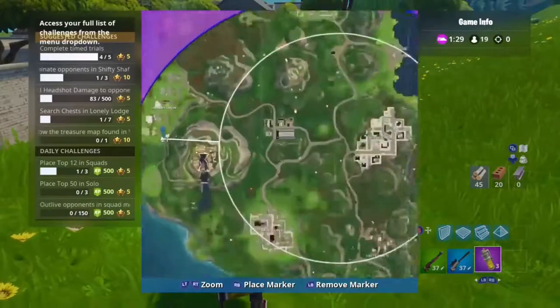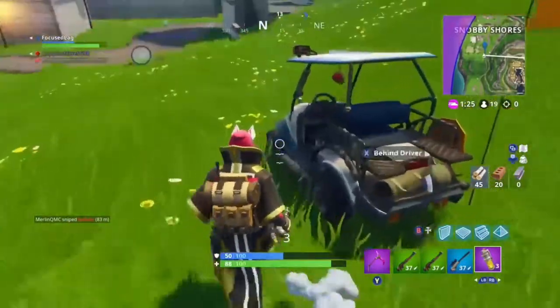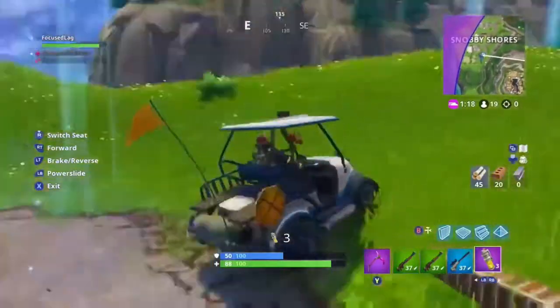This one is going to be Snobby Hills. You've got to use a golf cart — get the golf cart ready, hit the time trial, then get back in real quick. This one gives you just enough time, so you have to hurry.